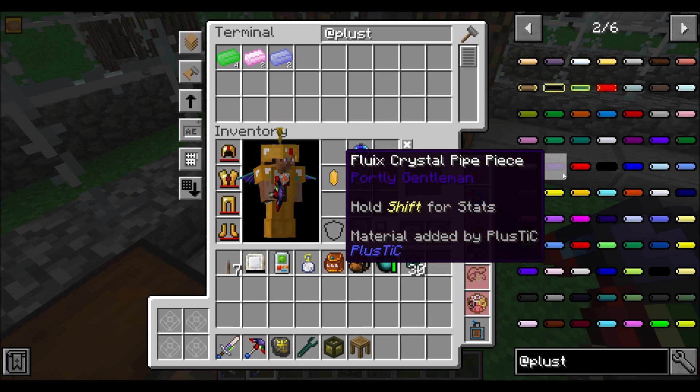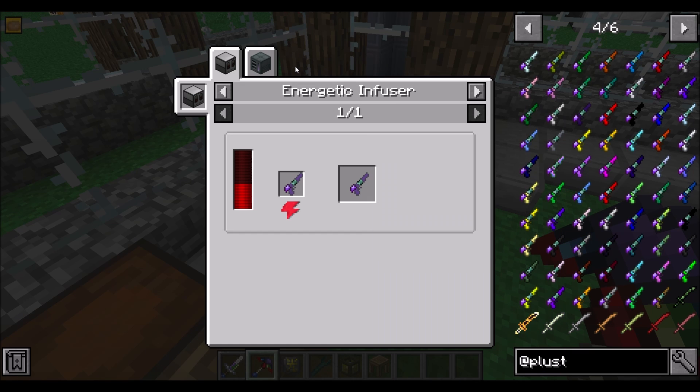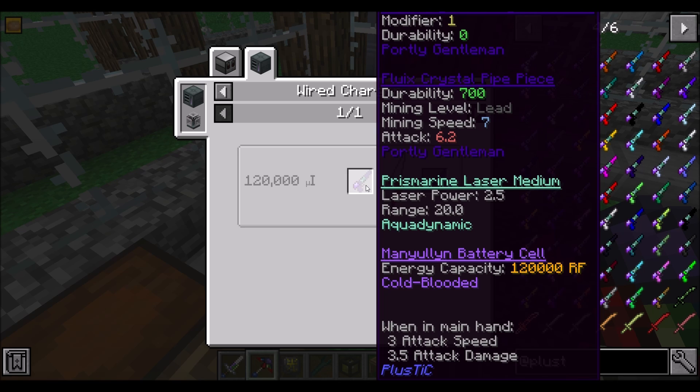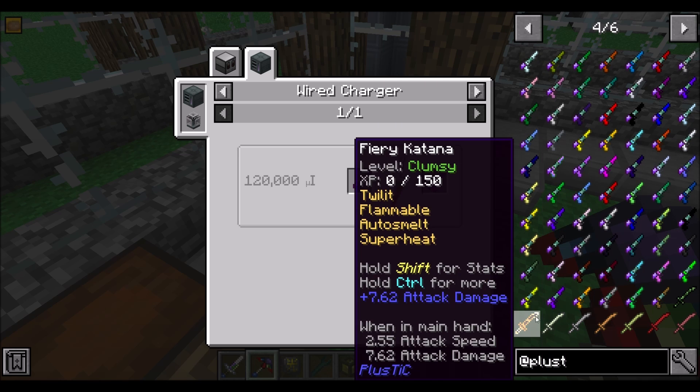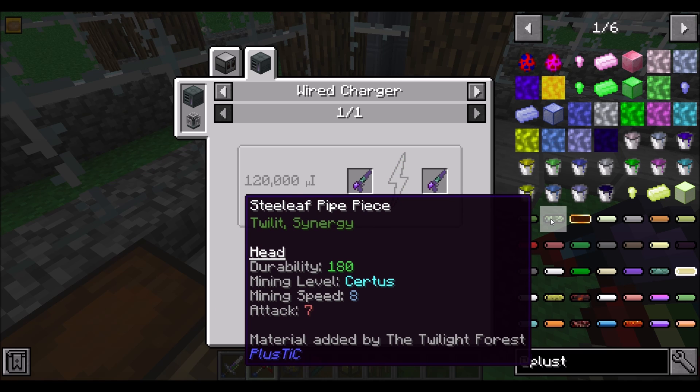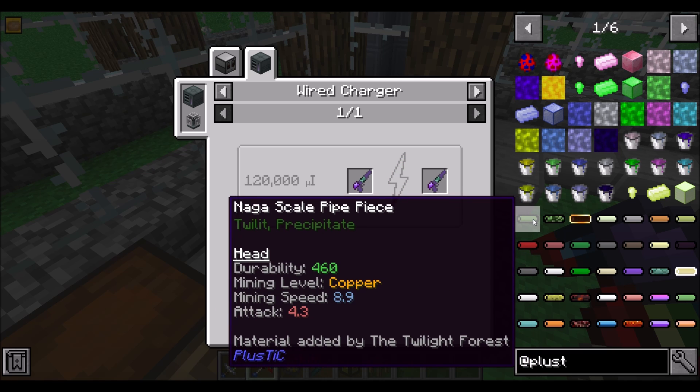To make these, we need a pipe piece. If we look at this, you can see there's a pipe piece, a laser medium, and a battery cell. The pipe piece seems to be related to the attack damage. The laser medium looks like it has a laser power, which might be a modifier on the attack damage, and also the range. And then the battery cell is how much RF it can store.